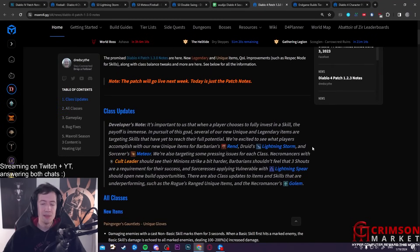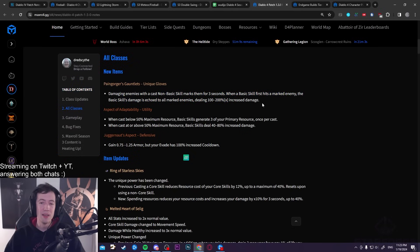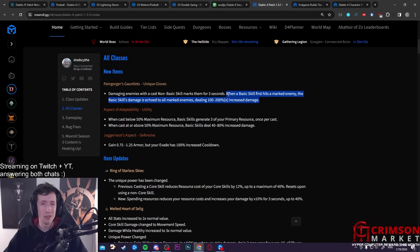The TLDR: every class gets some new uniques. One really interesting one is a cross-class item — the Pain Gorgeous Gauntlet — that can potentially buff basic skill builds a lot. For example, for our Clash or Stormclaw builds, it allows you to spread your basic skill damage to all targets on screen. That sounds pretty wild if it works the way I think it does, and it may make other basic skills somewhat viable.